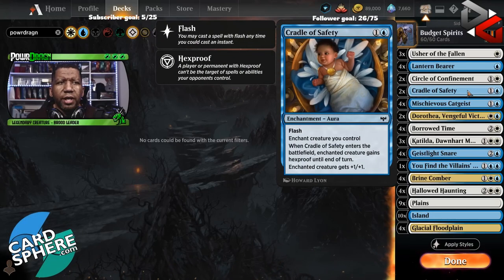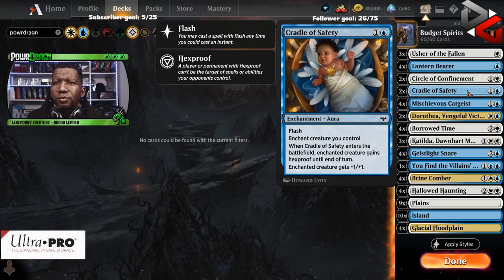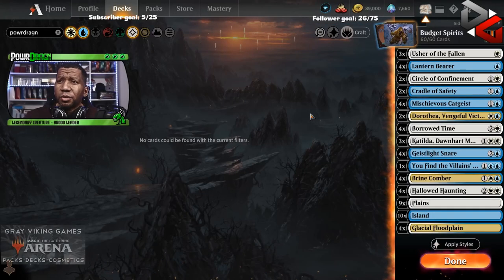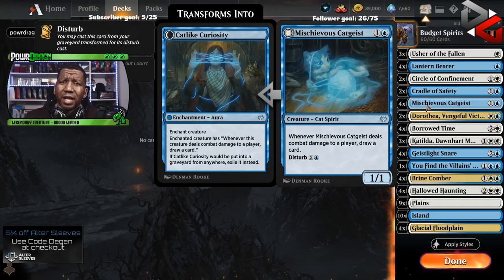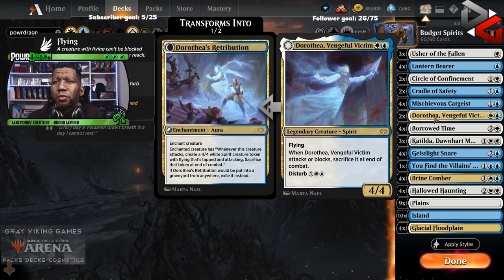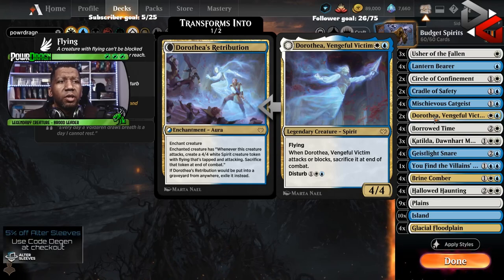We have a couple of Cradle of Safety, which is very good. I actually got that idea from Saffron Olive — he had done something similar with the list, and it's a card I had considered but didn't pull the trigger on until now. Thanks, Saffron Olive. We also have Mischievous Cat Geist — not a great card, it's on the ground — but if you can put it on one of your flyers you can get bonus cards. Putting a Curiosity effect on something is really good. Then there's Dorothea, Vengeful Victim. We really just don't have room for more than two when staying within budget. We're trying to play nine or fewer rares and mythics.